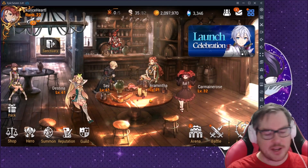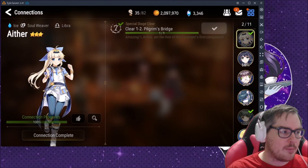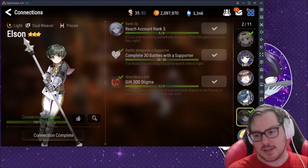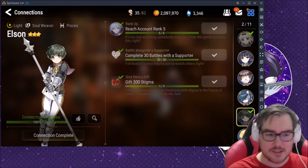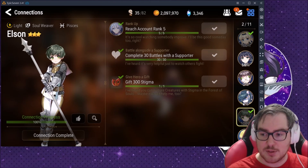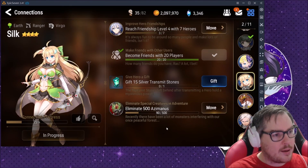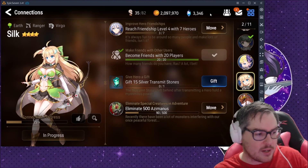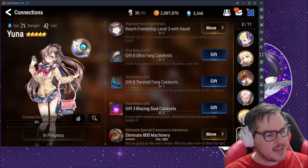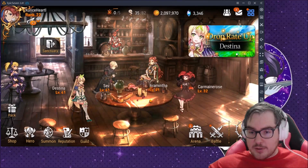If you click on the lady NPC, you'll find Connections — a great way to get free-to-play units. For example, you can get Aether from the story, and Elson, who is basically the best healer and buffer in the game — even better than Destina a lot of times. A three-star Elson is just as good as or better than five-stars. Miss Jiggly is also fantastic and one of the best PvP units. You can even get Yuna as a five-star here.